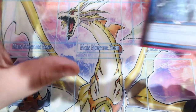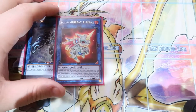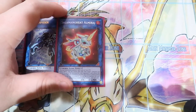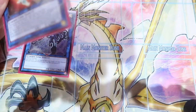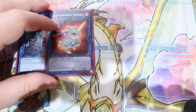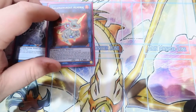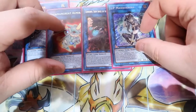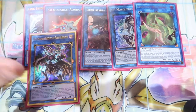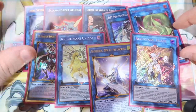Moving on to the extra deck for link monsters: one Link Spider and one Almirage for our link ones. Almirage is really good if you brick and just need to end on Dragoon — you can normal summon any Phantom Knights or extenders and go into Almirage, banish them to search out Shade Brigadine, then Shade Brigadine into Link Spider and go into Dragoon. One Cherubini for the combo, one IP if we need a link two, Predaplant for making Dragoon, Rusty for the combo which is absolutely busted, one Nightmare Unicorn, one Appaloosa, and Access Code to round off our link monsters.